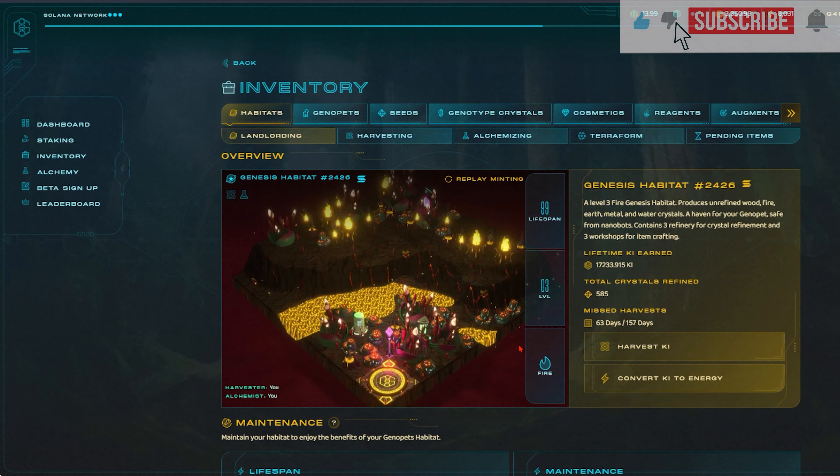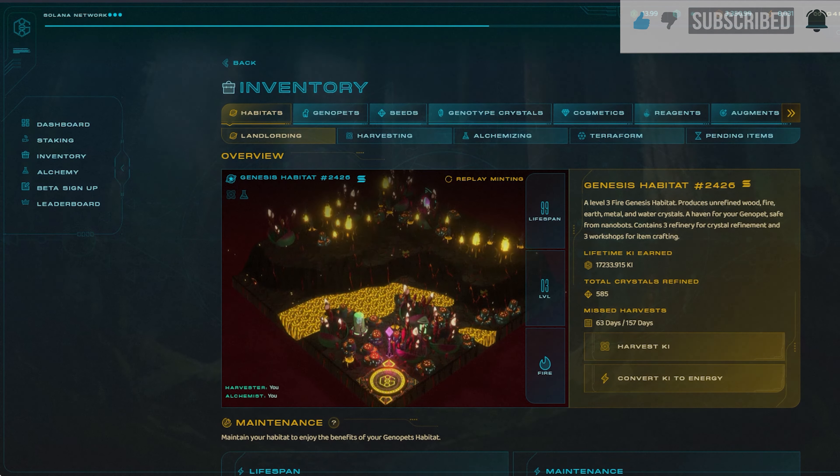That was a lot to take in, but at least you have seen every part of the dashboard now and will be slightly more familiar with the layout and the elements of Genopets. Remember, habitat purchases are only needed for users with leveled up Genopets or people keen to interact with the ecosystem. Thanks for watching — see you in the next lesson!